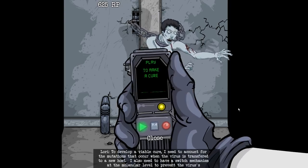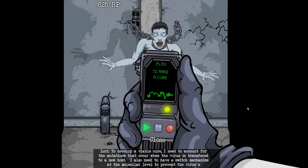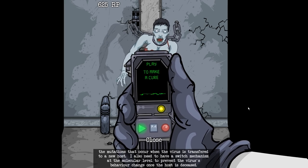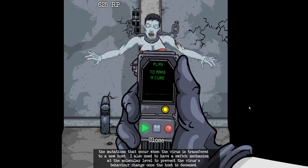Tape content: To develop a viable cure, I need to account for the mutations that occur when the virus is transferred to a new host. I also need to have a switch mechanism at the molecular level to prevent the virus' behavior change once the host is deceased.